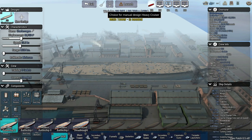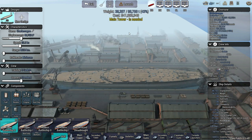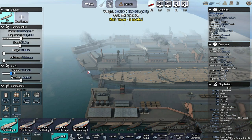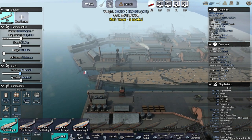Here's the choice for manual design of battle cruisers — very cool. We can make our design choices for everything here or allow the AI to do that. Here's the crew section. You can choose how trained and how experienced they are, and we'll see how that affects things.